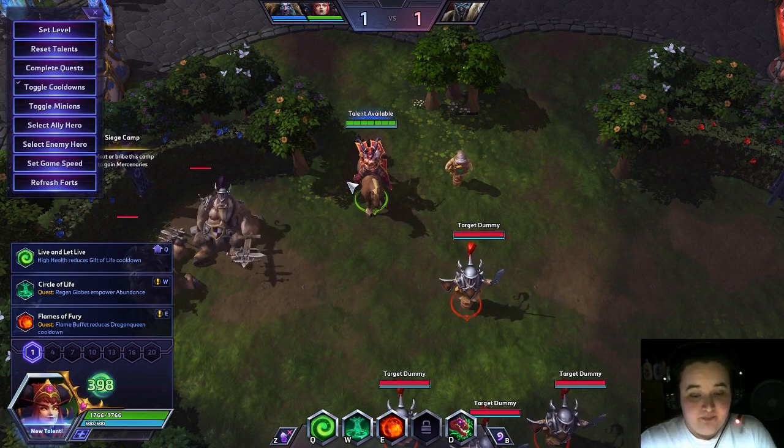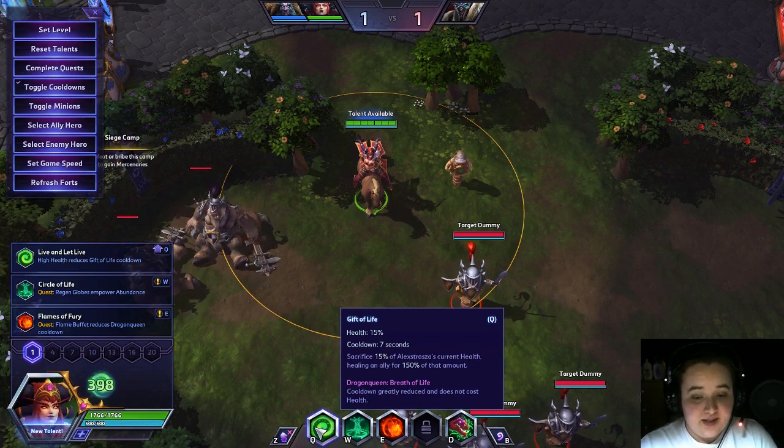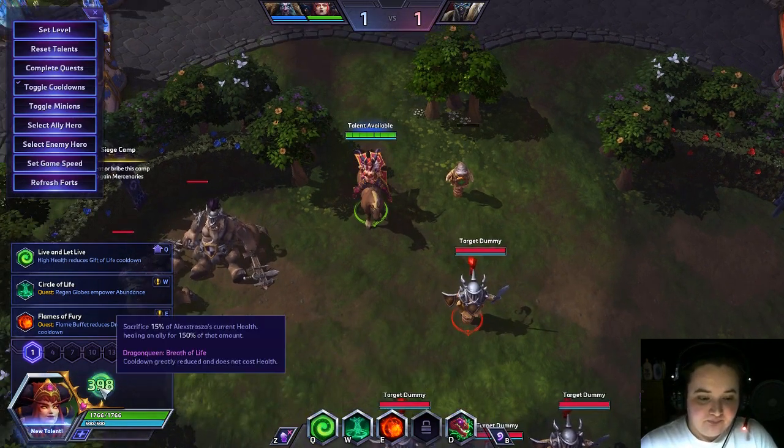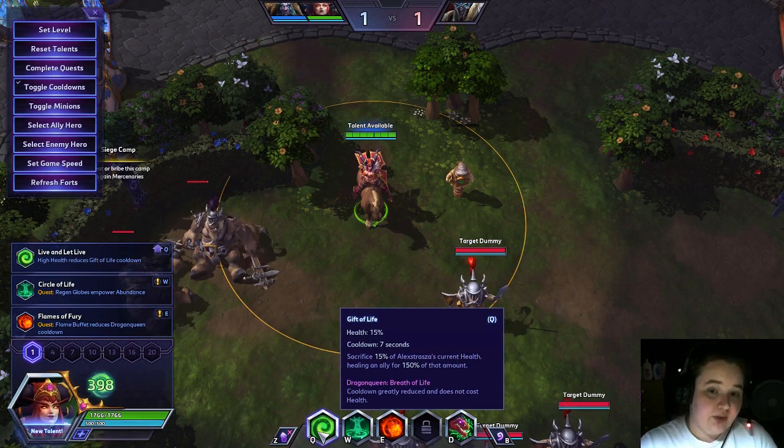Alexstrasza's Q is her bread and butter ability. It's basically a heal that costs your health to heal someone else for a really large amount. Right now at level 1, it'll cost me 15% of my current life. So if you get really low on health, the healing goes down, and it's important to be careful about what you do and use your other abilities to keep your life pool really high.